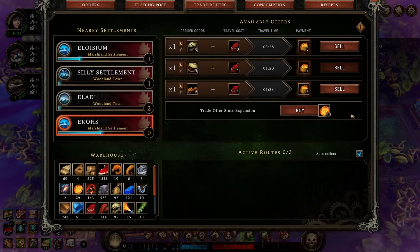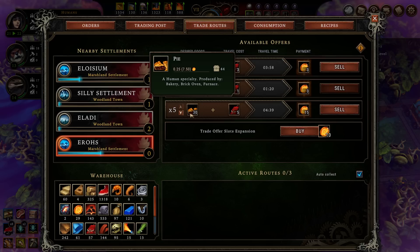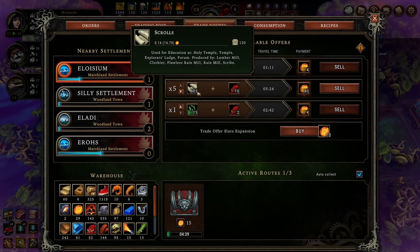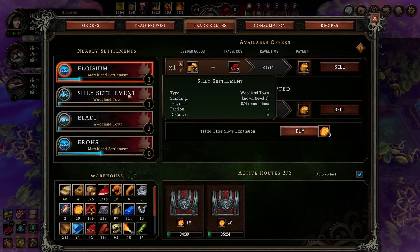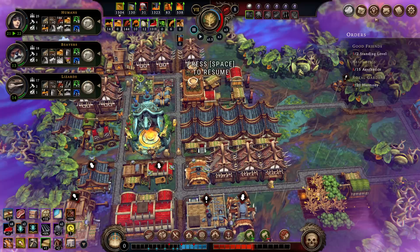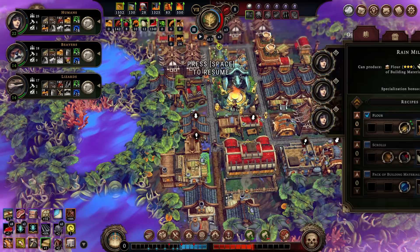Thank you very much for all the trade stuff you've done. Sea Marrow — still a bad price. Pie — that's a very good price for something that I can produce easily. Sell 15 of those to Erosh. I can slightly increase the relationship with you again if I need to, but oh my god — I can sell 105 scrolls to Eloysium with 10 packs of provisions for 40 amber in return. And I can sell as much coal as you want in the Silly Settlement for 25 in return. Money is starting to take off. Our next trader is going to be an important one.